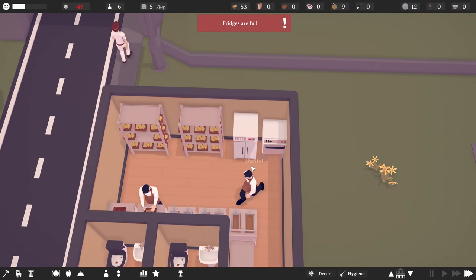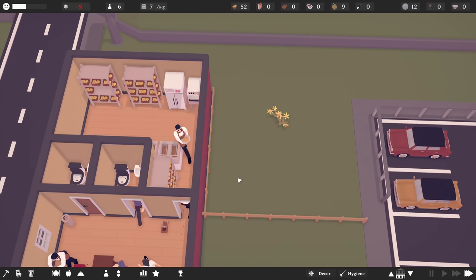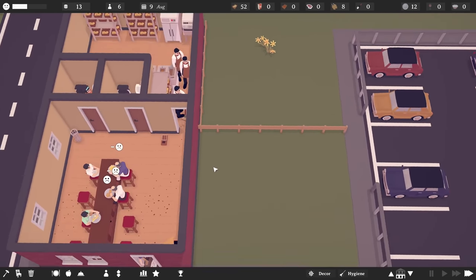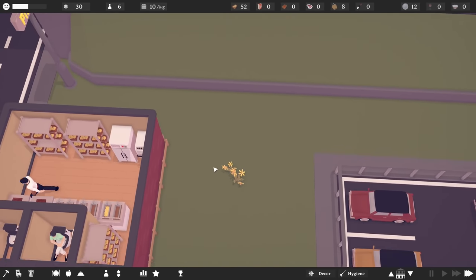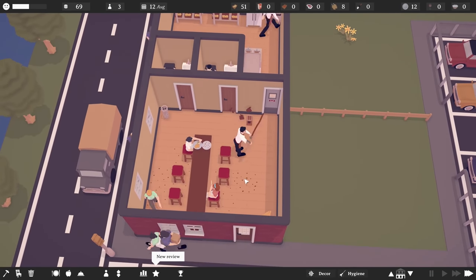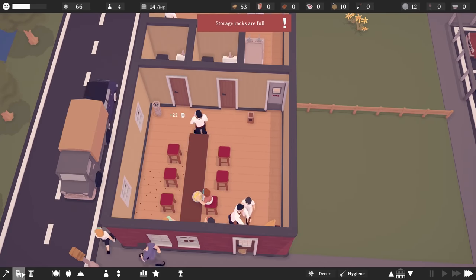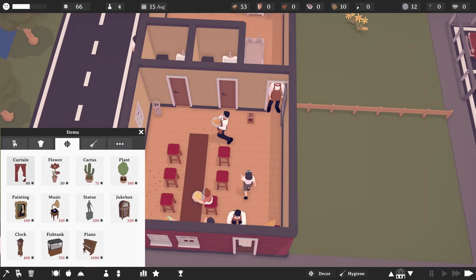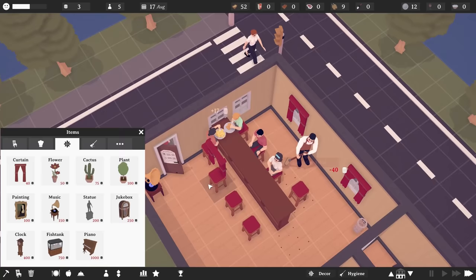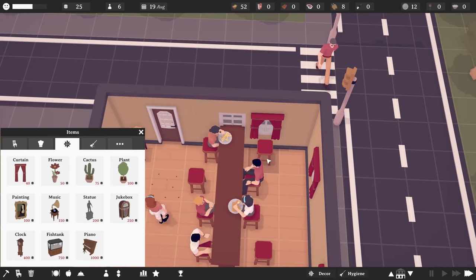The fridges are full too. I was thinking this kitchen would be big enough — it's absolutely not. The kitchen is going to have to expand this way, and this space will all be restaurant area. Those rats running about are really going to put people off, as well as the lack of decoration. Should we get some curtains? I guess they do make the place a little bit nicer — a couple of curtains here and there.